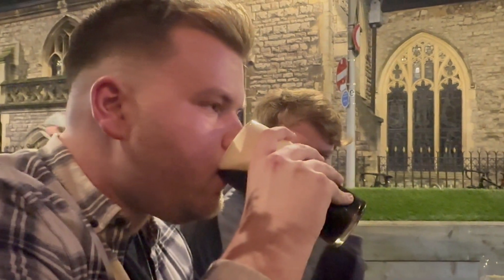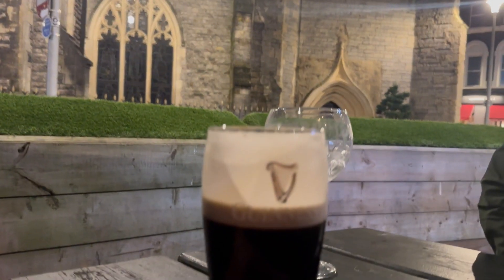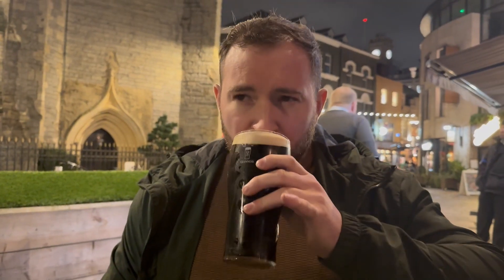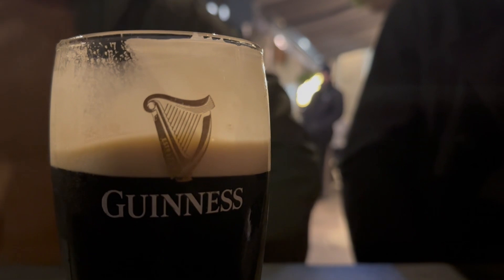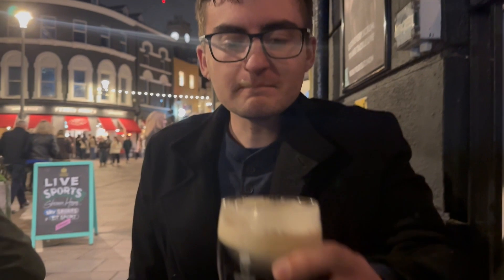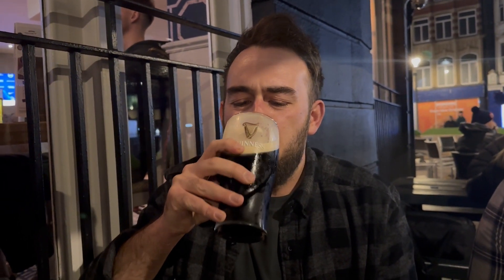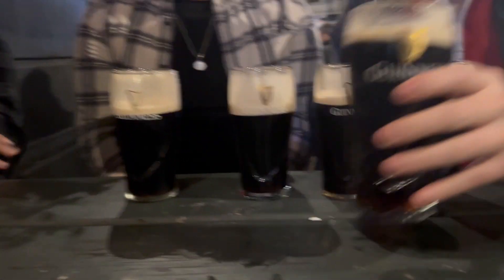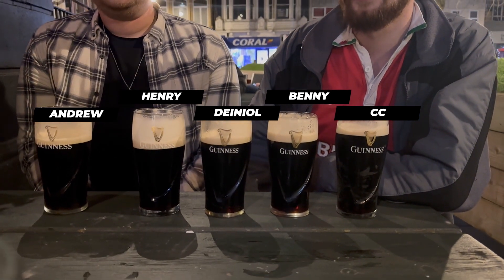First up is Andrew, who's opting for a no-look approach — and he's nailed it, bang on. Next up, Henry goes for a rather aggressive approach and unfortunately overcooks it. Flying the flag for Catch 22 Rugby, Daniel opts for a pinkies-up pose. CC from Linebreaker is next up, with a little bit of spillage from his glass. And last but not least, myself — trying the slow but steady precision approach, but this doesn't quite work: well undercooked and not even reaching the bottom of the harbour. So with game one over, Andrew takes first pick with his perfect sip, Henry in second despite overcooking, Daniel third, myself fourth, and CeCe picking last this round.